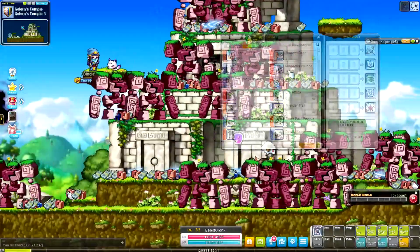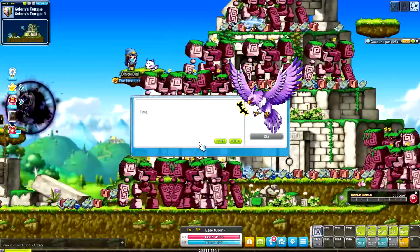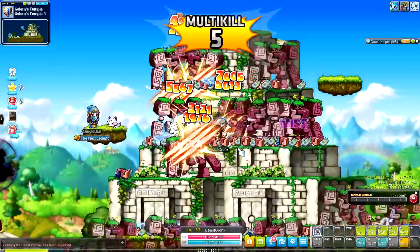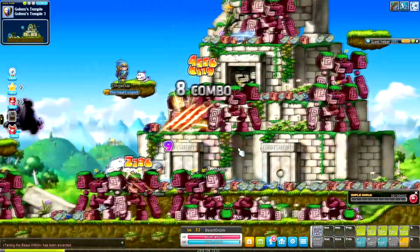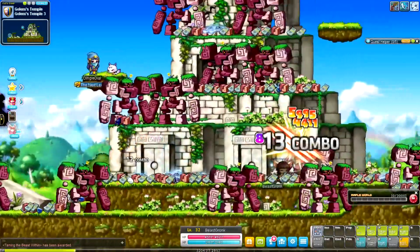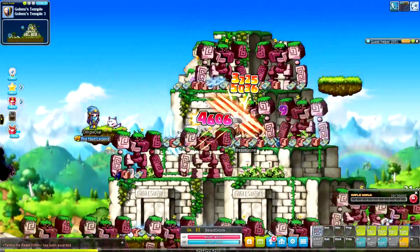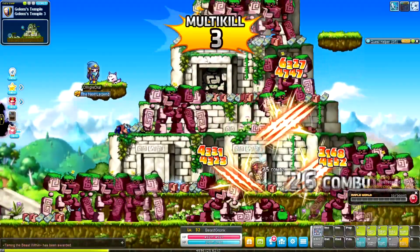Here we are at level 32, heading over to Gold Beach which they've converted into a theme dungeon. One tip if you're training Beast Tamer: train in leopard form until your level 50s — it's definitely the best form in early levels. Also, they're glitched right now so you get the effects of every single form no matter what form you're in, making them way stronger than they should be.